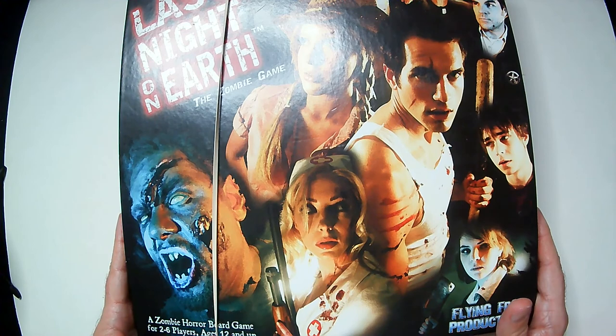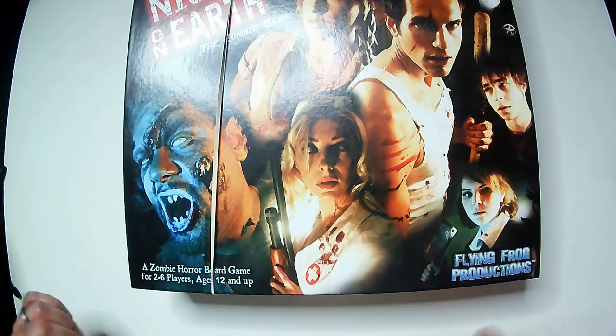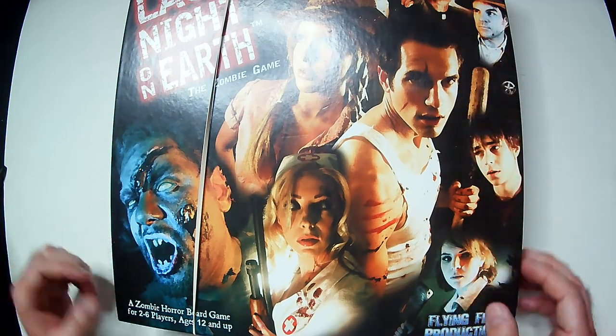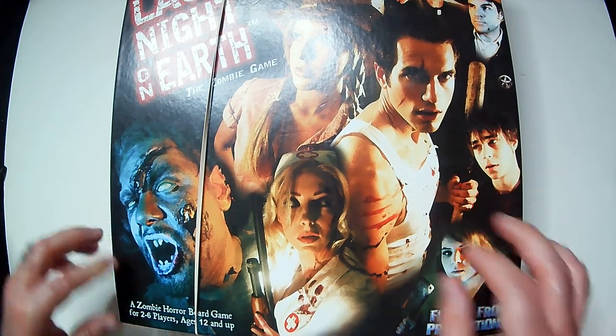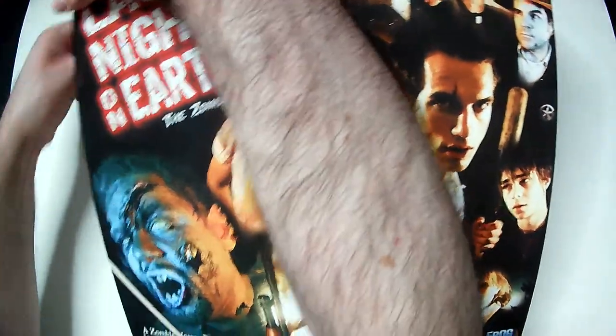Here we have Last Night on Earth, the zombie horror board game for two to six players, ages 12 and up, from Flying Frog Productions — a game by Jason C. Hill. It looks like they have aspiring actors and actresses for the photos, or maybe they're just friends of the creator. You can find that out online easily.